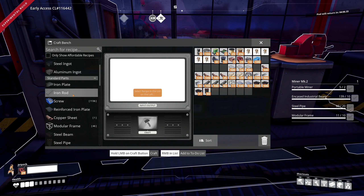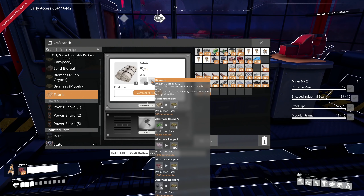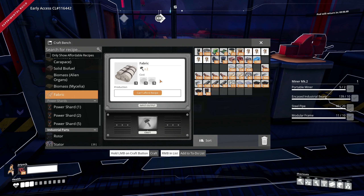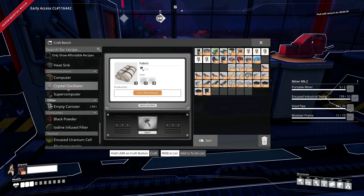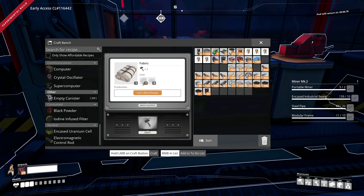I think it's gonna be in here. I want the hazmat suit — what do you require? Fabric. So we need mycelia — yeah, it's mycelia — and biomass. Interesting, very interesting. So we need a whole bunch of that.